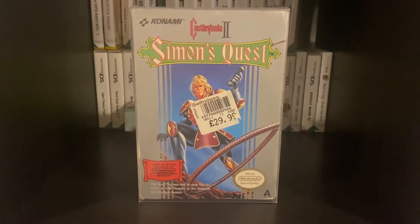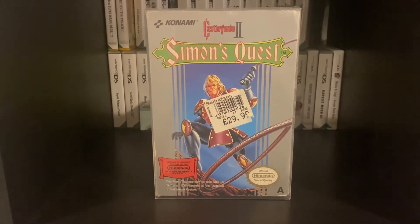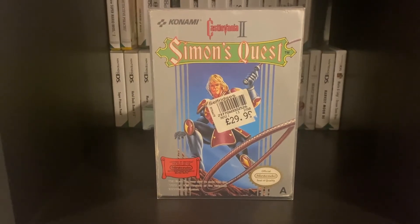The next pickup is one I was looking for a while — it's Simon's Quest for the NES. I don't actually have an NES, but I got this because it was a really good price and it was boxed, complete with the manual and the styrofoam insert. The only issue is it has a Selfridges sticker on it that I can't get off without ripping the box art. But still pretty cool to get a complete-in-box NES Castlevania to add to my ever-growing Castlevania collection.